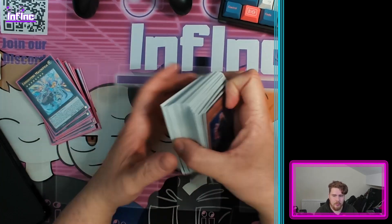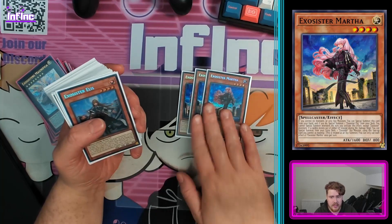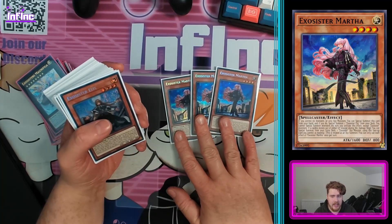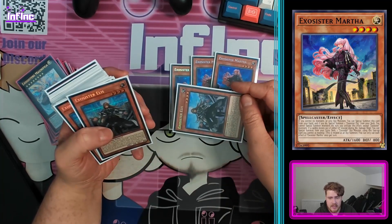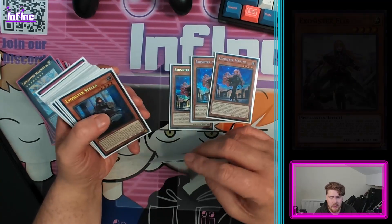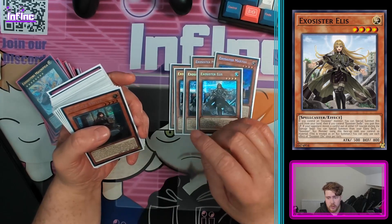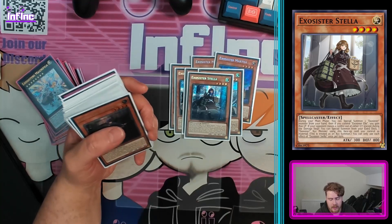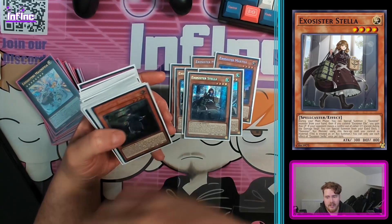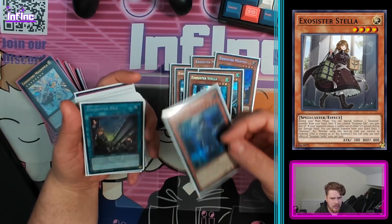We have Exorcister. Getting right into it, we have three Martha - this is kind of the heart and soul of the deck, everything else gets you halfway there, this gives you everything. Ellis: if you have it in your hand and you have another Exorcister you can just special summon it. All of these do other stuff we'll get into. Stella lets you special summon another Exorcister from hand.